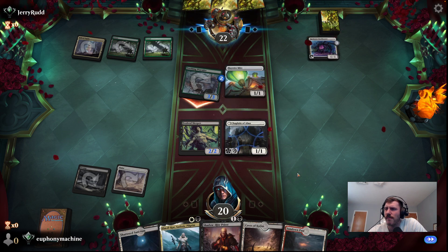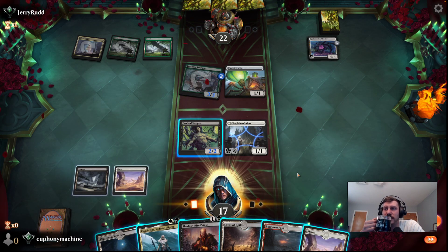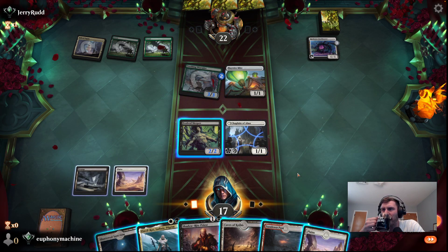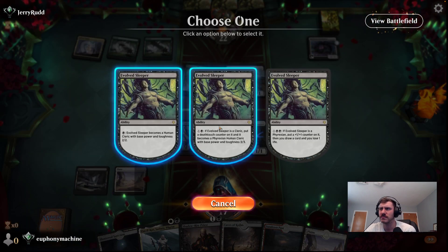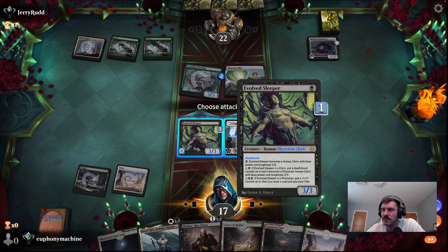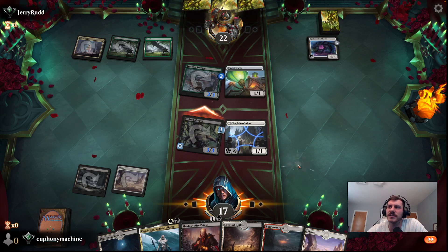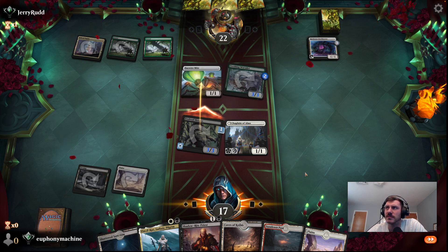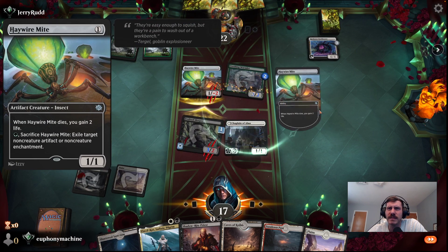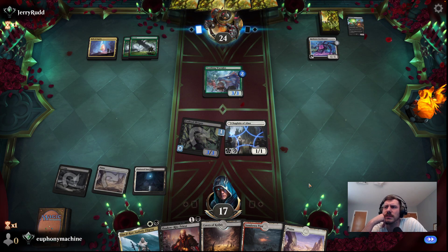No blocks right now. They have the Banknbuster for card draw. Another land. It's a little awkward — I'd like to level up the Sleeper. I guess I'll do that because I can attack. I'll keep the Chaplain back just in case we have to make a block. Next turn we want to get the Priest out to set up for turn 5, so that'll be good. We can level up the Sleeper and run out the Priest.